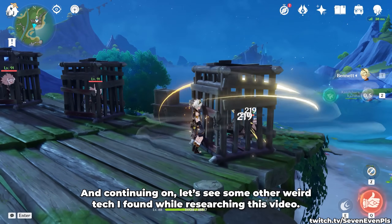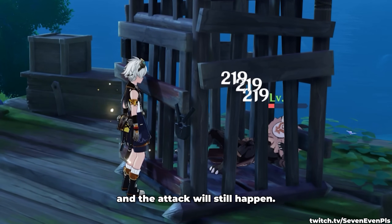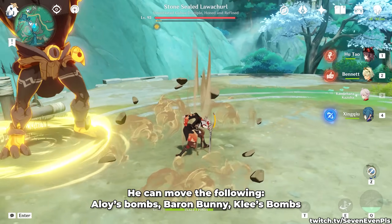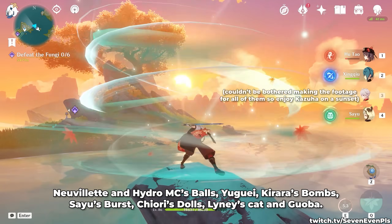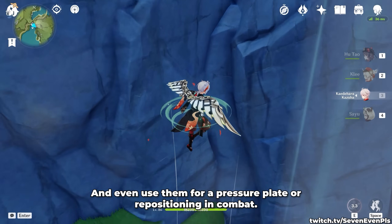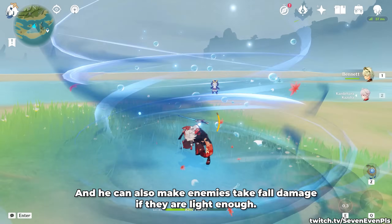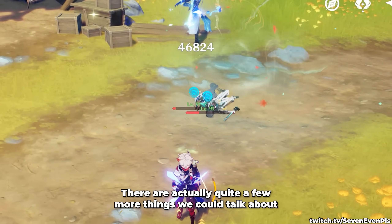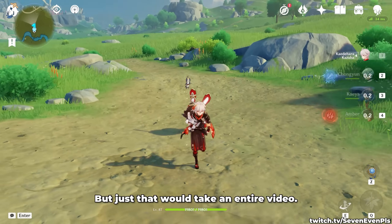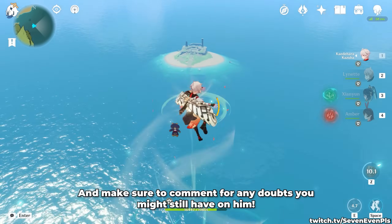Continuing on, let's see some other weird tech I found while researching this video — some might have value in the future or in particular teams. You can totally swap out of his fifth normal attack and the attack will still come out. This hit also has quite the hit lag, which means you can Dragon Strike off of it, but it's quite hard to do without movement speed buffs. He can move the following: Aloy's Bombs, Baron Bunny, Klee Bombs, Neuvillette and Hydro MC Balls, Yukuei, Kirara Bombs, Sayu Burst, Chiori Dolls, Lynette's Cat, and Guoba — and even use them for a pressure plate or repositioning in combat. He can skill while climbing or gliding to regain stamina, keep his plunge effect for longer if interrupted by a Petrify or Frozen, and make enemies take full damage if they're light enough. Good luck to anyone pulling and thank you so much for watching. I hope you enjoyed — make sure to comment for any doubt you might still have on him. See you next time.